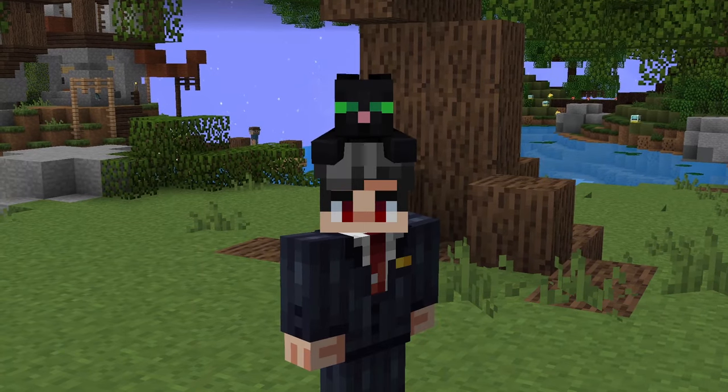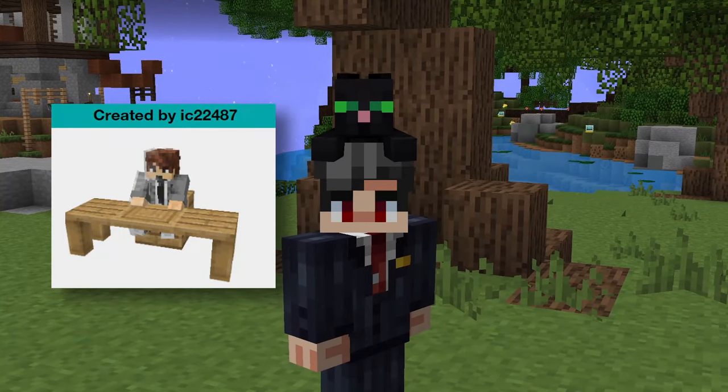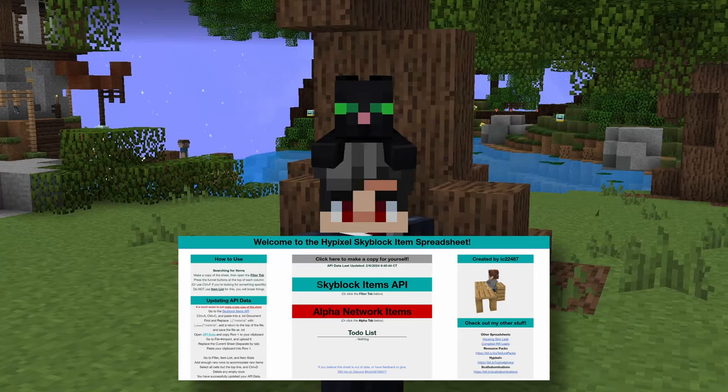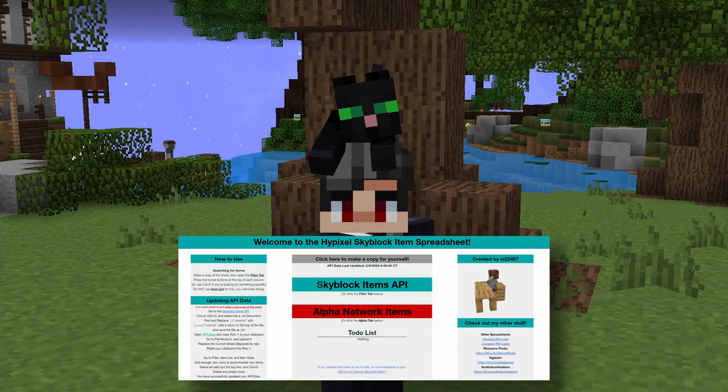Next up, I want to talk about something pretty interesting that my friend Icy sent me on Discord. If you don't know who Icy is, he's the person who makes the Alpha spreadsheet information lists, which basically show all the items on Alpha. His stuff is a big boon to channels like mine, so I really appreciate him and thank him for sending me this information.